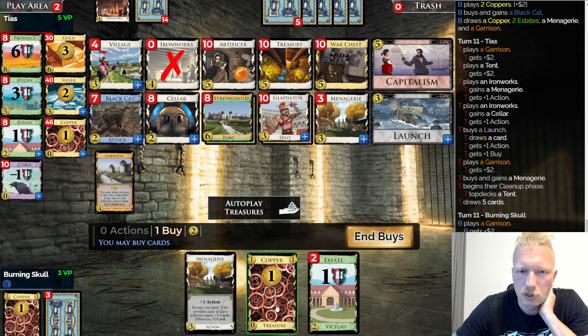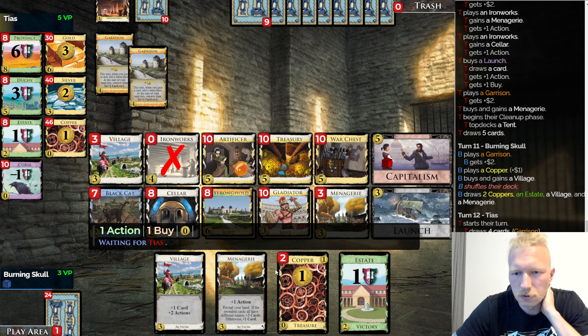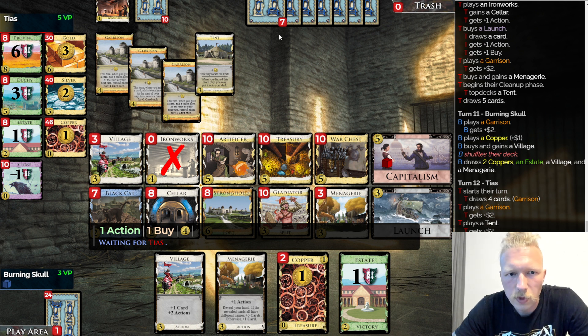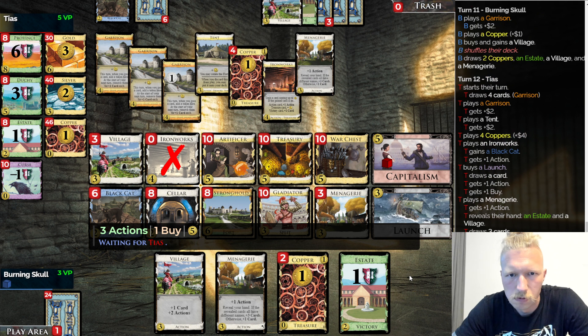It's not like I had many options even with Capitalism, because I only have a single Garrison. The shuffle also doesn't help a whole lot. Let's get another Village and hope this shuffle is going to be nice for me. They have selling cards in hand. Getting a Bronze — I don't have a Black Cat in hand. I think they are getting a Bronze, or like a Stronghold. I definitely missed at least one Menagerie Launch thing.